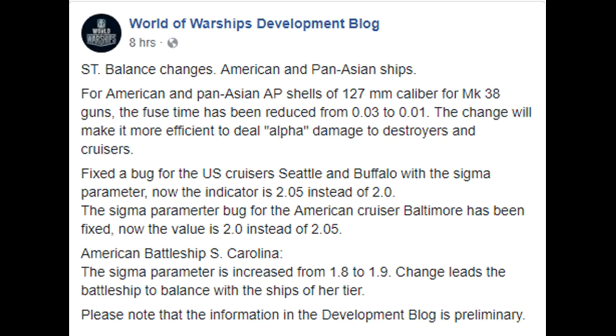There's a bug fix on the US cruisers Seattle and Buffalo — sigma parameter is now 2.05 instead of 2.1. The sigma bug for the American cruiser Baltimore has been fixed, now at 2.0 instead of 2.05. And the American battleship South Carolina's sigma is increased from 1.8 to 1.9. It seems like they're trying to balance out low tiers, though I think there's a lot of other stuff they could be spending time on — the Conqueror is still in the game.